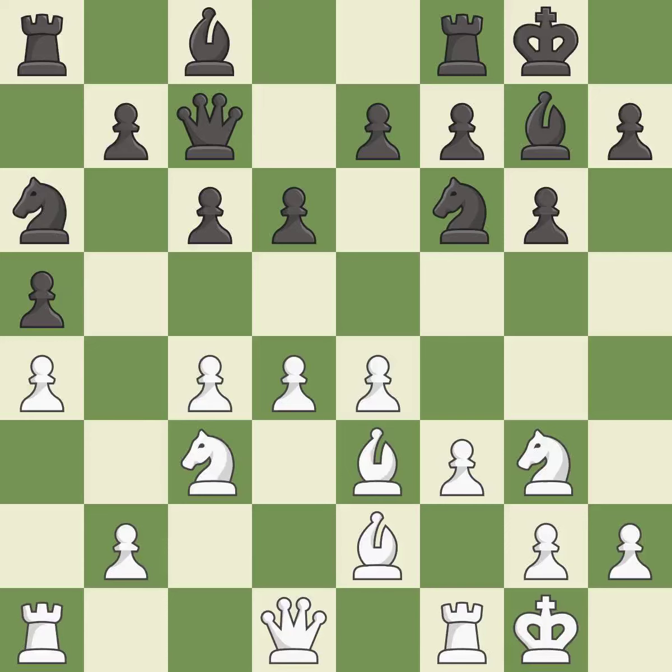Castling gets the king to a safer square, out of the center of the board, while also developing a rook. Castling to the same side of the board as the opponent avoids some of the attacking associated with opposite-side castling. It is good. This strikes at the center with a pawn, fighting for space. It is best.